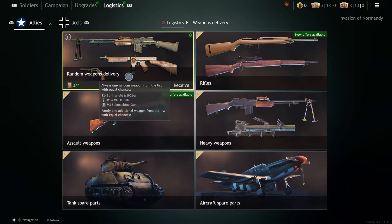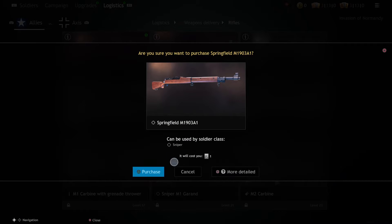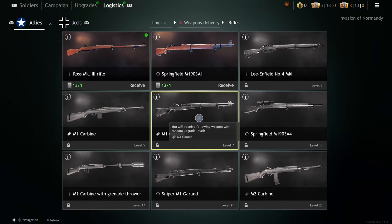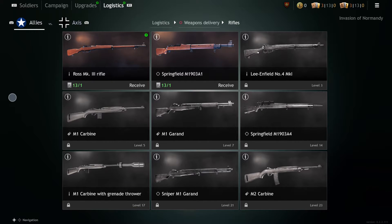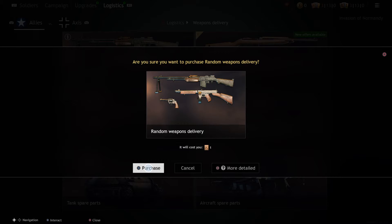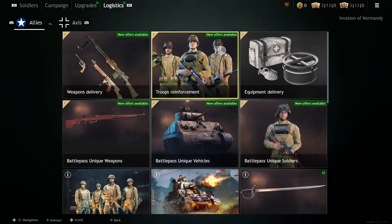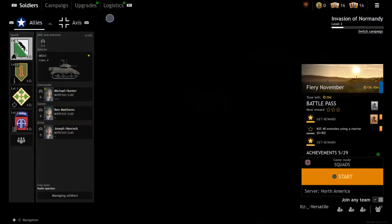There's a grenade thrower, M2 carbine, Sniper M1 Garand. So in the weapons delivery, there's a random weapons delivery — this is a BAR and this is an MG3, that's what they were using. And I think they have the RPD in this game — yeah, they have the RPD.